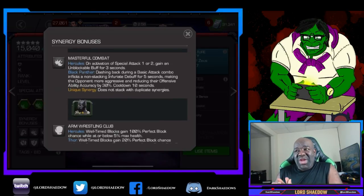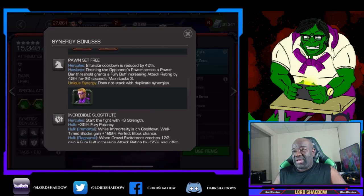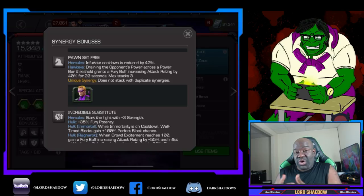The next synergy is with Black Panther — on activation of a Special 1 or 2, gain an unblockable buff for three seconds. That's cute but not enough for me to bring Black Panther along. There's also one with the Thors — OG Thor and Thor Jane Foster. While at or below 5% health, well-timed blocks gain 100% perfect block chance, which adds a little survivability. But with Hercules, as you'll see, he has enough survivability already.